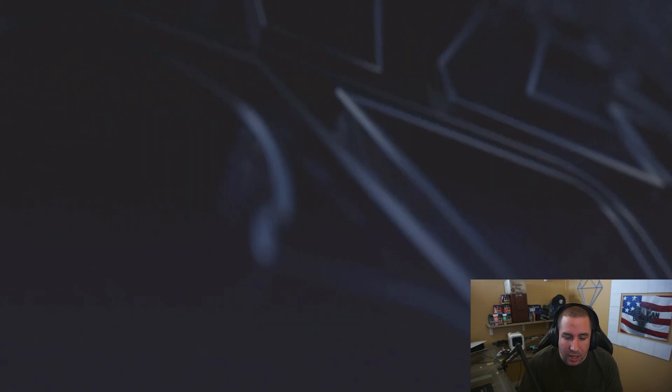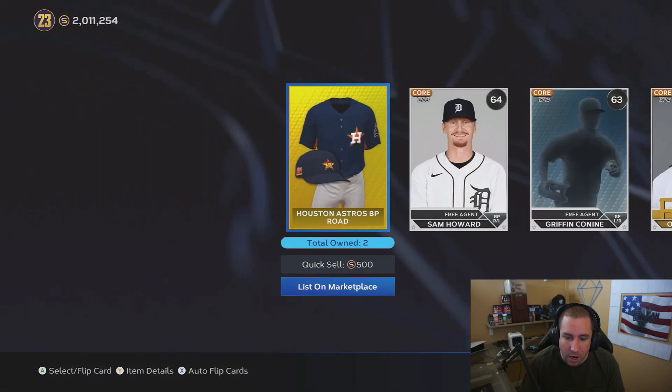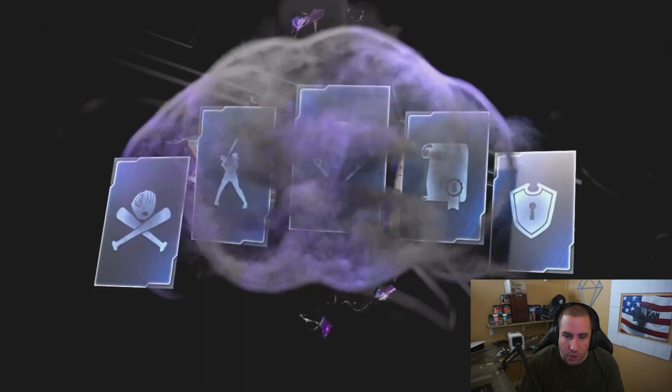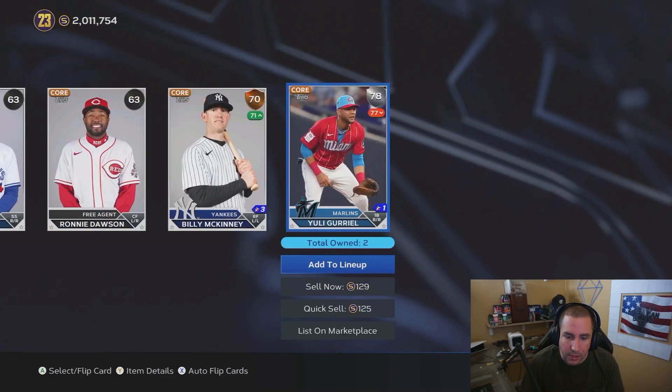We only got five packs so our chance of getting lucky is slim, but let's open them on today's video. We got a 500-stub uniform - we'll take that - and another bronze, and the last pack is a 78. Not terrible, not the best, but with 500 XP on top and only about 10-11 minutes total, it's worth doing multiple times. Anyway, if you guys enjoy this content - we got the Shark Map coming up, the Extreme Program, and the new Mini Seasons for grinding packs and XP. Hit that like button, subscribe, turn notifications on, and I'll see you guys in the next video.